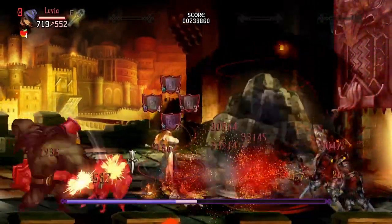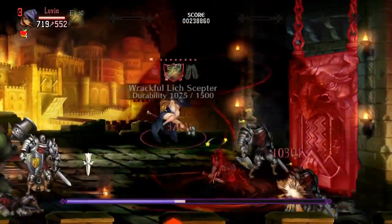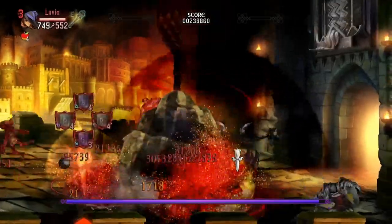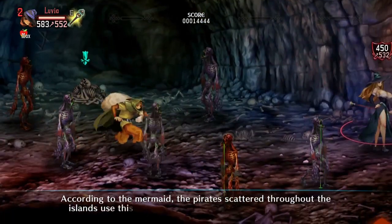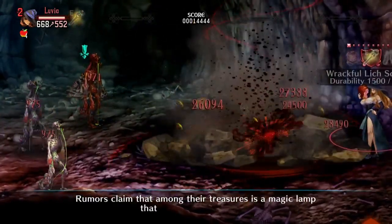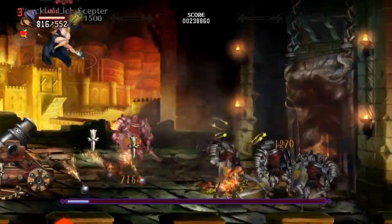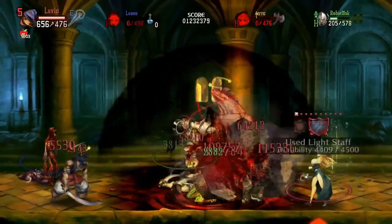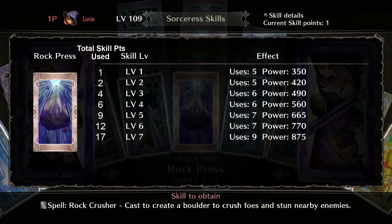Rock Press is definitely one of my favorites. This skill drops a large boulder from the sky — what my friends and I call the Rocky Johnson, father of the Rock — dealing a large burst of damage and a nice bit of stun on enemies it hits. Rock Press works very well on mobbed up enemies caught in the Sorceress's Gravity, and is very useful on champion monsters and mini bosses that can be stunned. At the first level you get 5 uses and 350 power for damage, and at max level you get 9 uses and 875 power. The skill maxes out at level 7 for 17 skill points total.